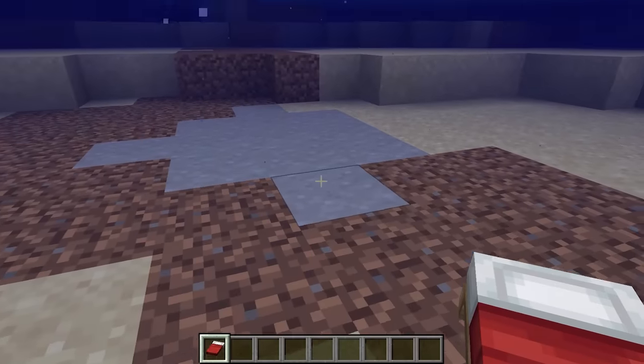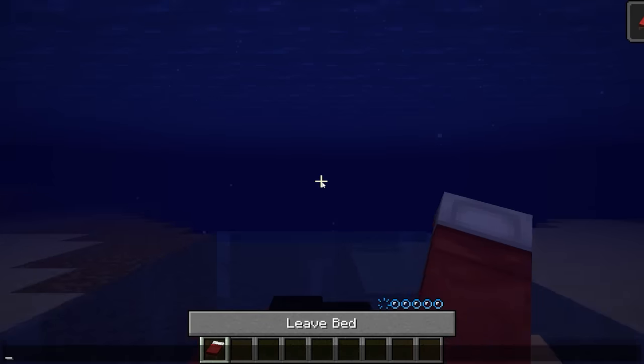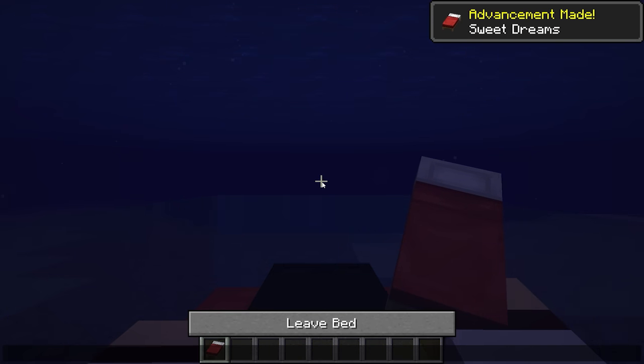Placing a bed underwater actually creates a small air pocket. This means the player can sleep in a bed underwater without the worry of drowning.